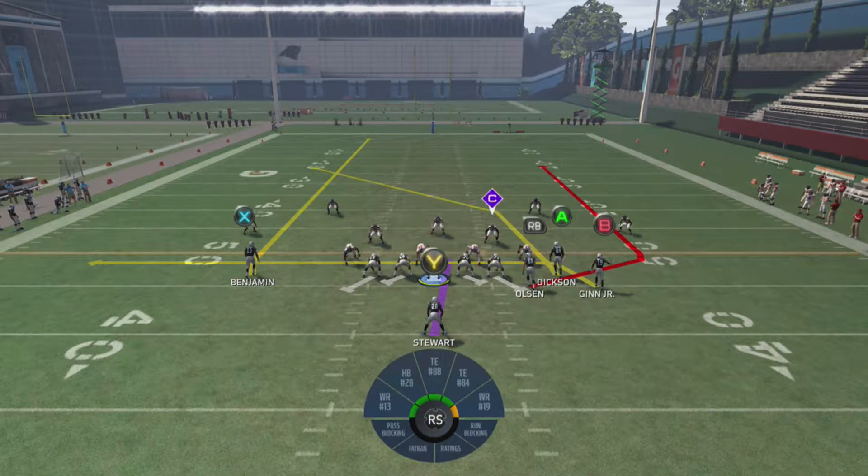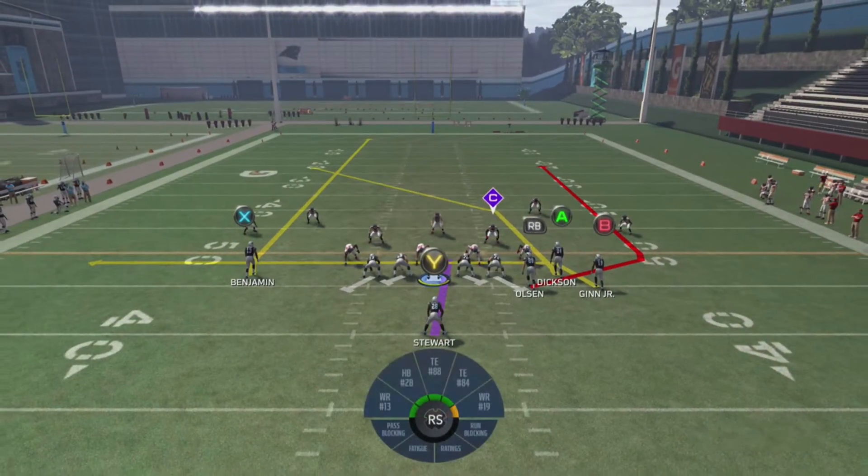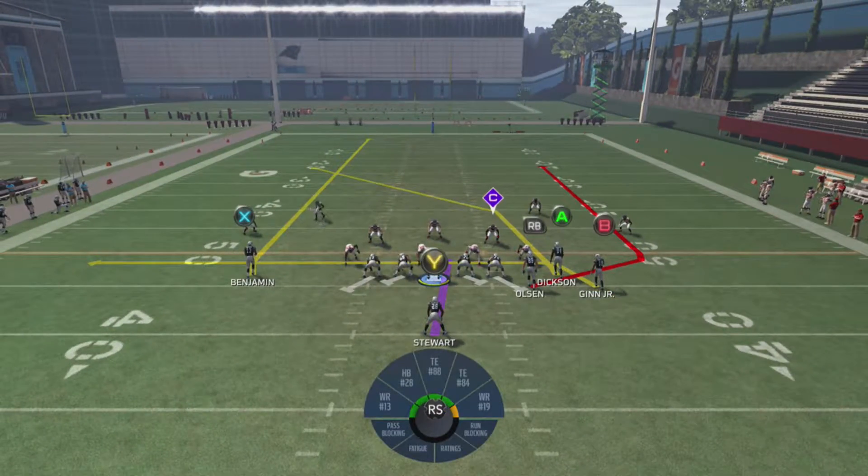First setup: all you want to do is drag your B receiver. You want to hit Y or triangle, then B or circle, and then down on the right stick. And then you've got your dragged B receiver.